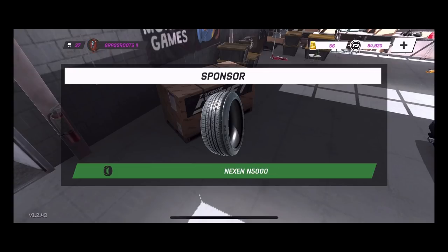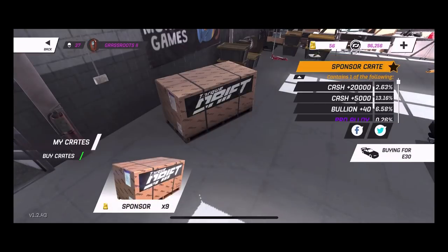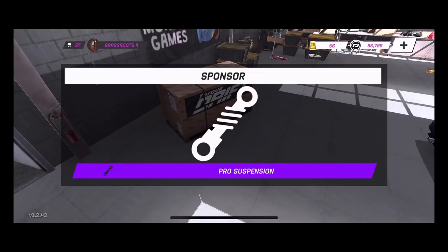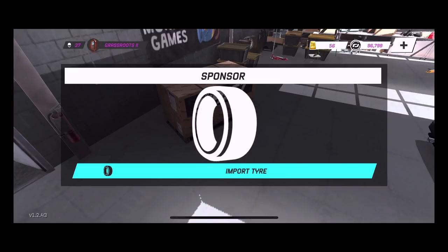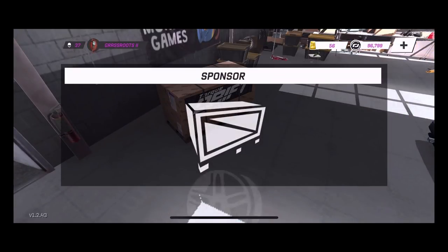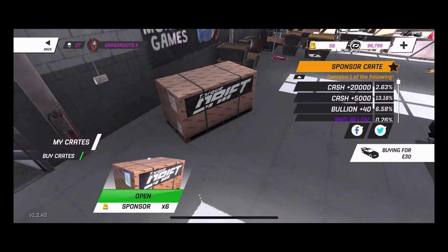I'm actually very interested in these pulls right now because normally we get a lot of parts but we're not really getting any. Aftermarket turbo — we already have that, so we'll take the money but install it since we pulled it. Pro suspension — Fields 442 pro suspension for the E30! That is a huge pull. I think that's my first pro part other than pro tires ever on these sponsor pulls. We also got some import tires.